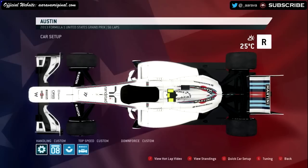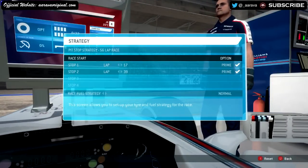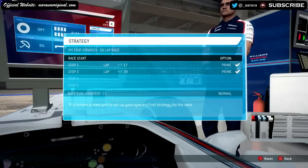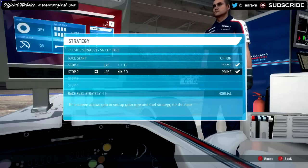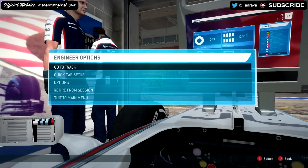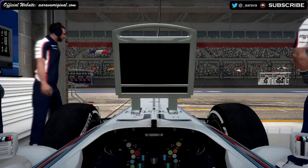Here at Austin it's going to be interesting with the realistic damage mod. As you guys would have seen in my Survive USA video, the AI can be a bit reckless into sector one with the S's. On this strategy, it looks like we're going Option-Prime-Prime. It's going to be normal fuel mix as usual, giving us at least one lap of rich mix. There is a high chance of a red flag. But let's get onto the grid for the USA Grand Prix here in Austin, Texas — you can really feel that country and western vibe permeating out of the circuit.